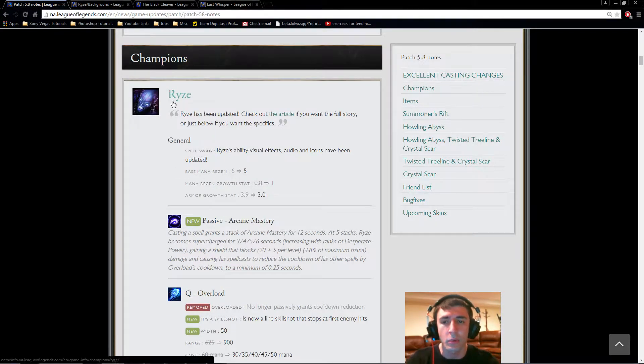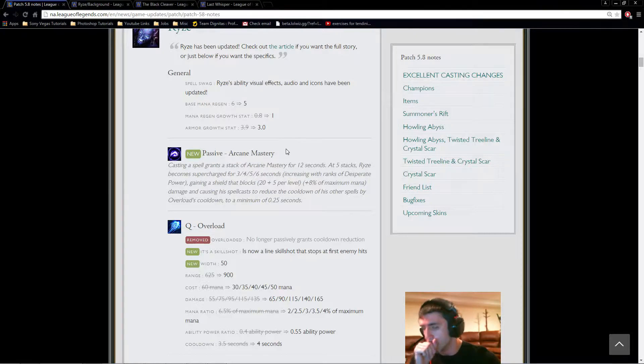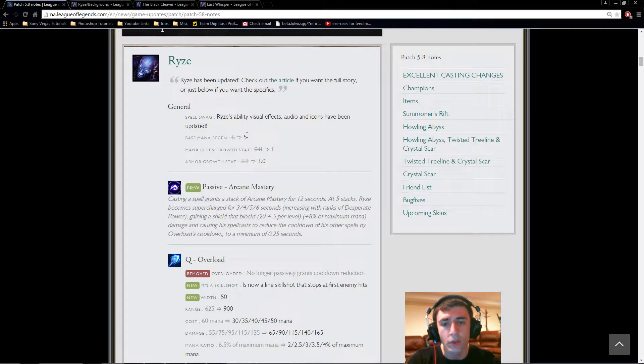The next change is a complete rework to Ryze, and this is probably what I'm going to talk about most throughout this whole patch rundown. The first change is to his base mana regen: 6 to 5. It seems like a nerf, but the mana cost on Q is reduced at early levels and even at max rank, so it's not that big of a deal. His armor growth stat is actually weaker too, which is painful — especially because I don't think Frozen Heart will be as good on him as it used to be, and his Q mana ratios are going to be weaker now.